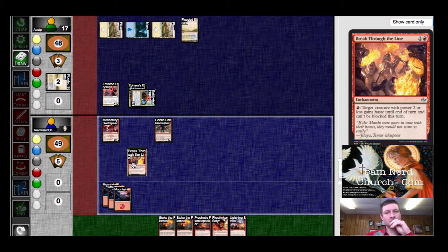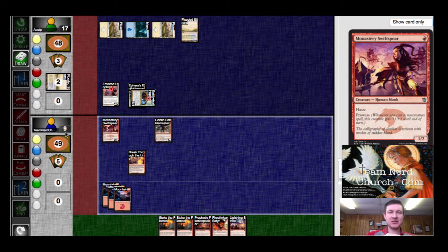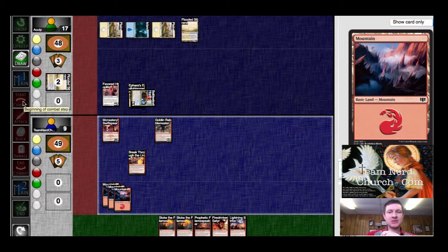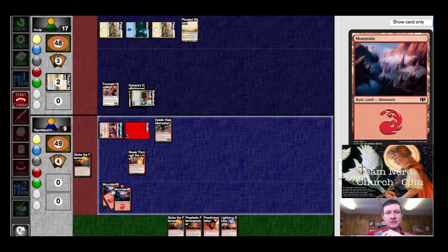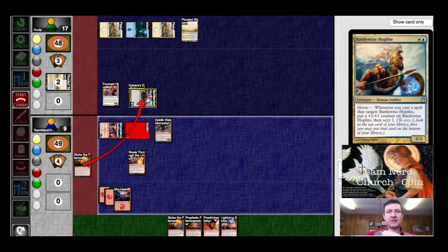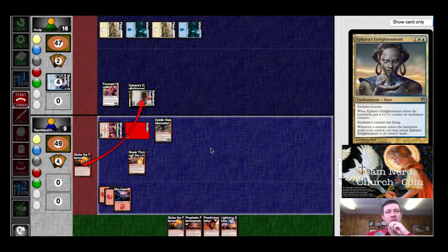Could we use that extra Mountain to be able to get the Flame Speaker through? The thing is, if he has anything, he's going to get me next turn. So I have to play to my outs here. I'm going to start combat, get myself a token, play Stoke, tapping these. If he has the God's Willing, I am almost assuredly dead. He has Blue for the Stubborn Denial. He has Ferocious. So that's going to be a Game 2.